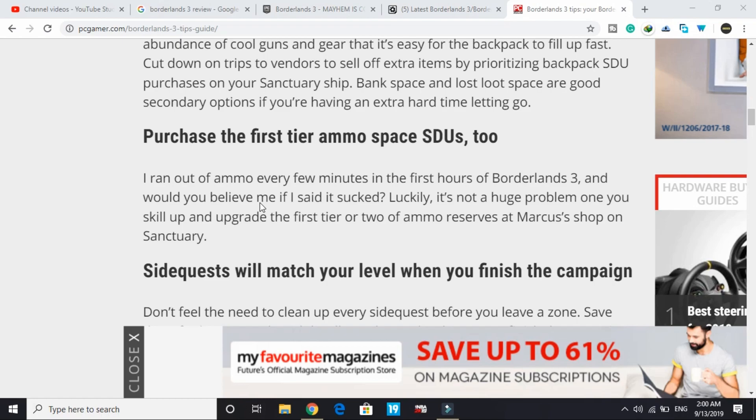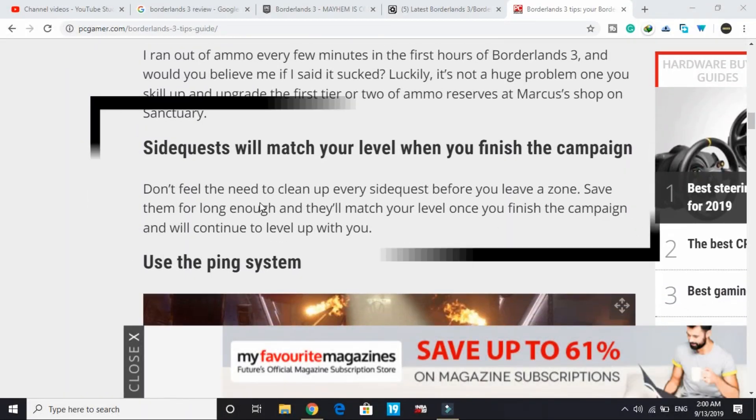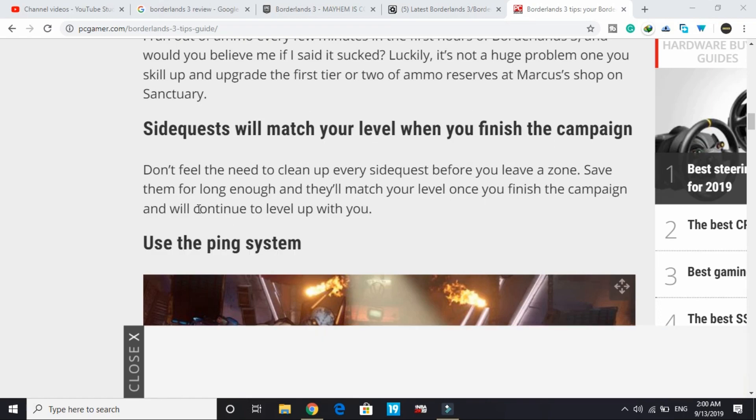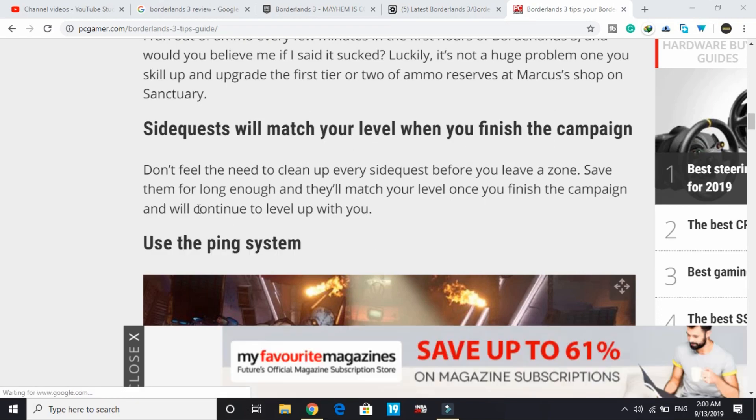The fifth tip: side quests will match your level. Don't feel the need to clean up every side quest before you leave a zone. Save them for later and they'll scale to your level once you finish the campaign, continuing to level up with you.